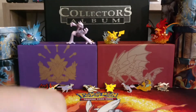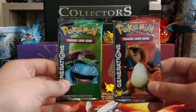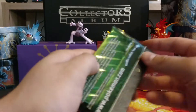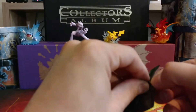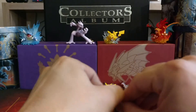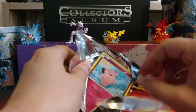We'll get on to the card packs. We've got two Generations packs — one's Charizard and one's Venusaur. We'll set the Charizard aside and start off with the Venusaur. These Generations packs are the most pain to open, I don't know why, but we're in it.